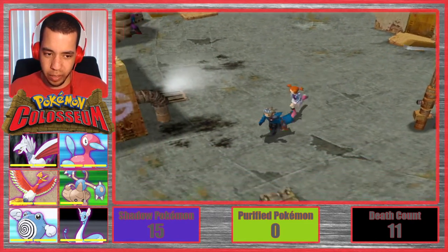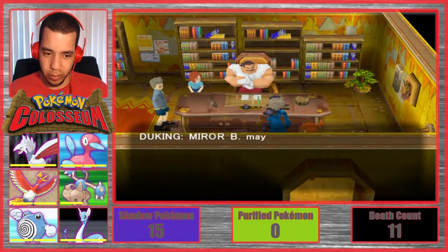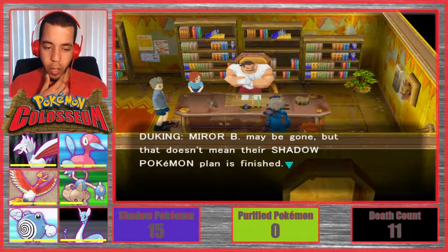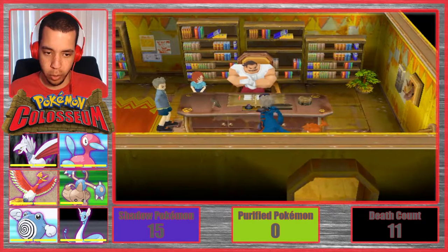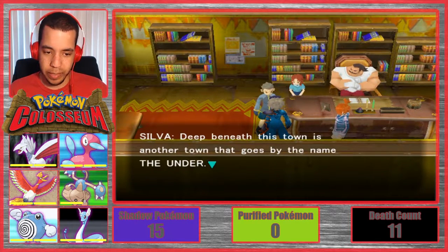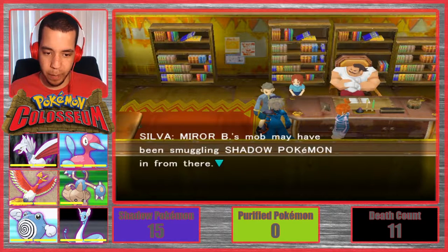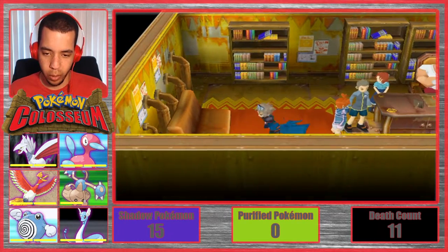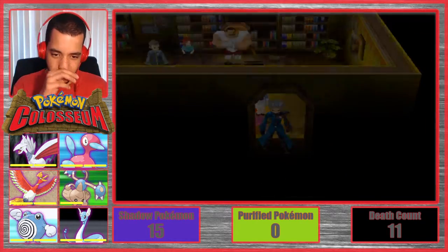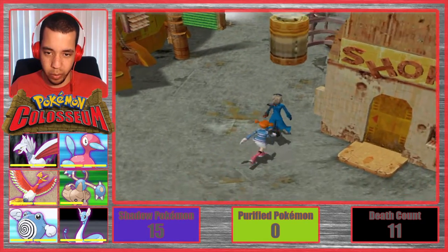A couple of possibilities — maybe Duking will tell us where to go. Mirror B may be gone, but that doesn't mean their Shadow Pokemon plan is finished. We have to move quickly and gather as much information as possible. Even if the town is called The Under — Mirror B's mob may have been smuggling Shadow Pokemon in from there. I'm going to do a little digging into the underground town of The Under. Wait, wait — is that a hint? If it is, then I might know where to go.